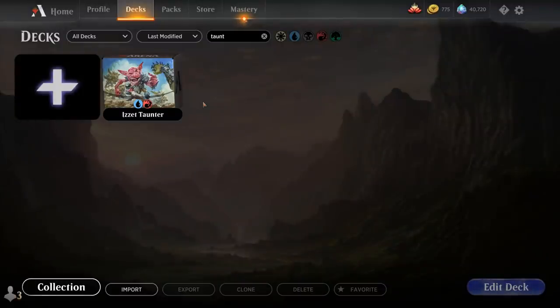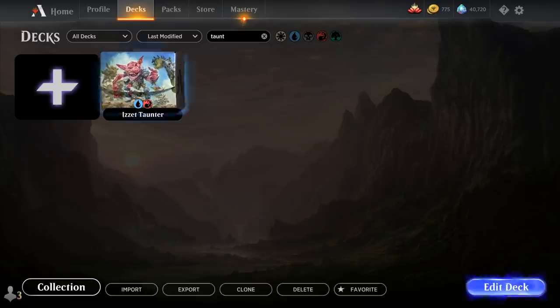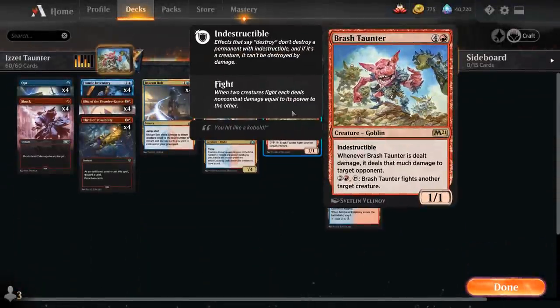Hello and welcome to another Magic Arena gameplay video. Today we're taking a look at another standard deck, this one called Izzet Taunter. It's a blue-red control deck featuring the 5-mana 1/1 Indestructible Goblin from M21. Whenever Brash Taunter is dealt damage, it deals that much damage to target opponent, so if the opponent tries to attack us on the ground, they will feel the repercussions from our Brash Taunter dealing them a bunch of damage.